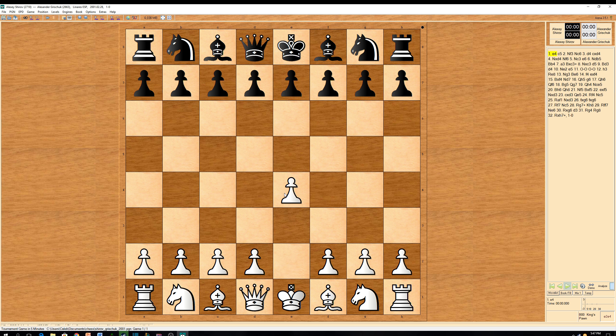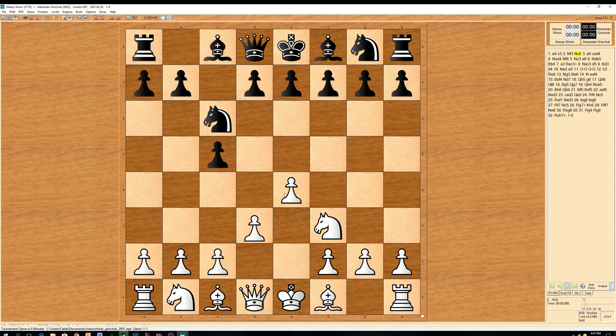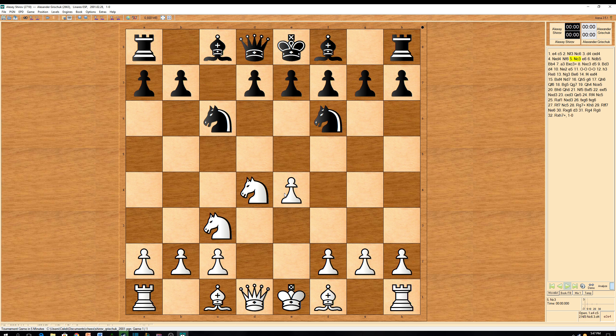Shirov had the white pieces and he started with e4. Grischuk played c5, knight to f3, knight to c6, d4, c takes on d4, knight takes on d4, knight to f6, knight to c3, e6, and Shirov played knight to b5. This game can often transpose into the Sveshnikov variation, depending on black's response.